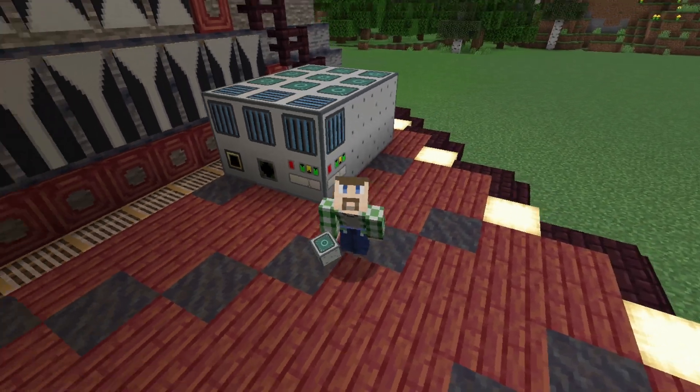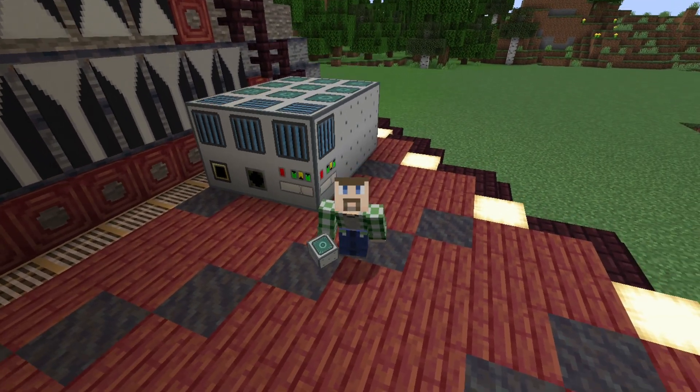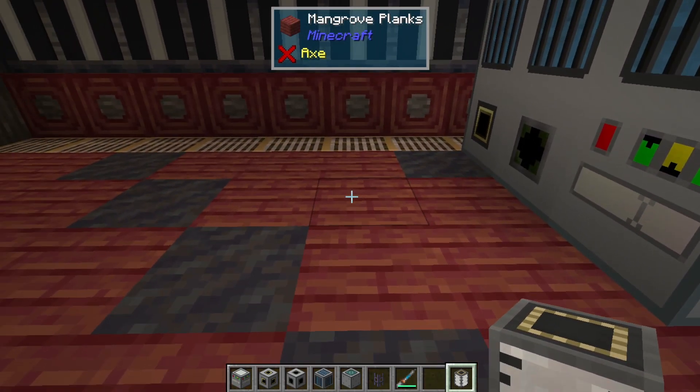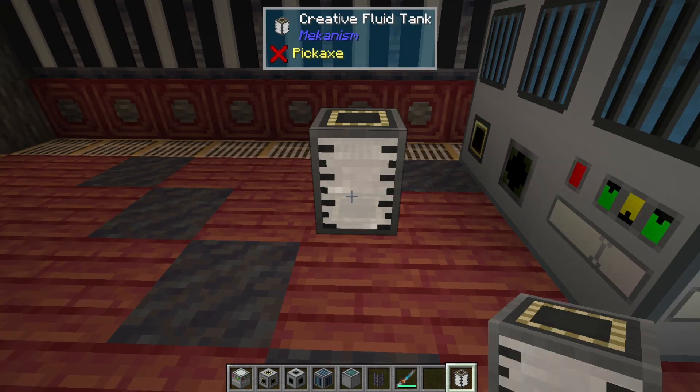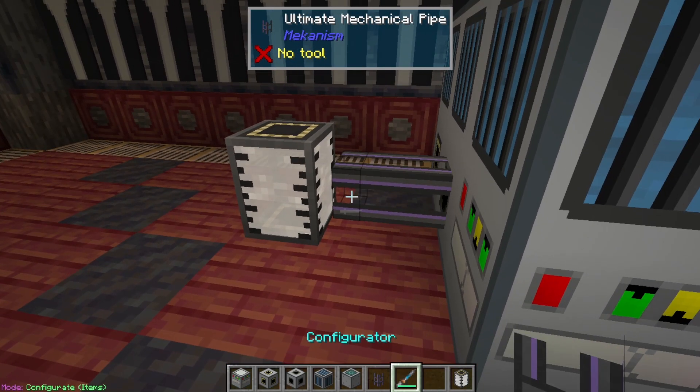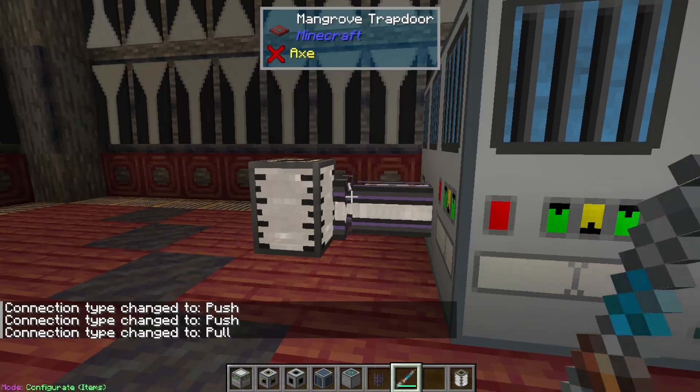Once you've got your generator set up with however many turbines and other pieces that you want to add on to it, you need a source of gas. In this case, we're going to use the creative tank with liquid steam from Mekanism, and we're just going to attach mechanical pipe to it to get it out and feed it into the turbine.